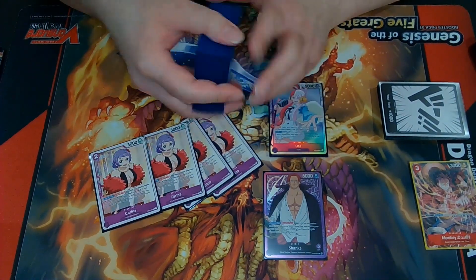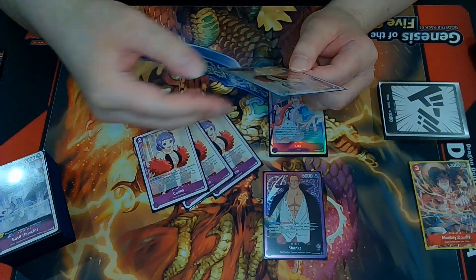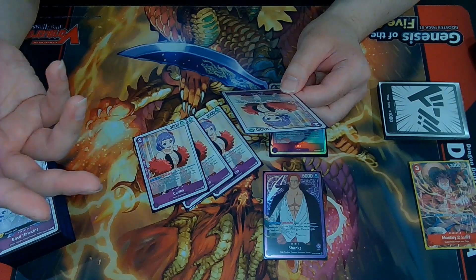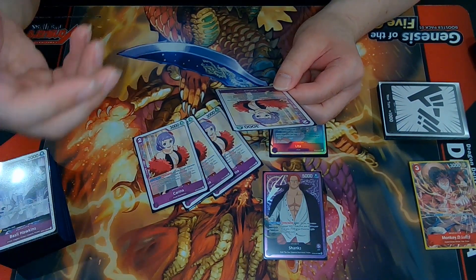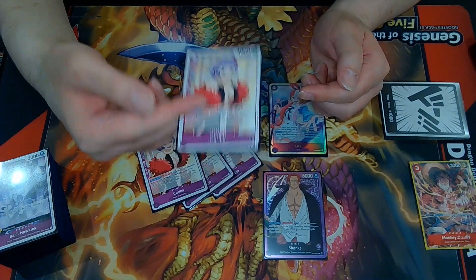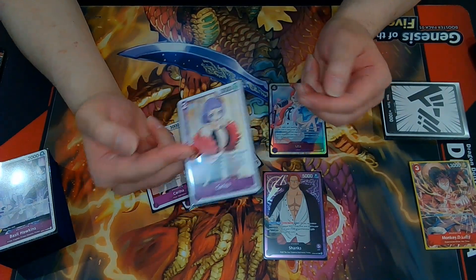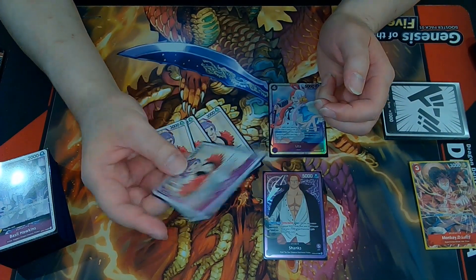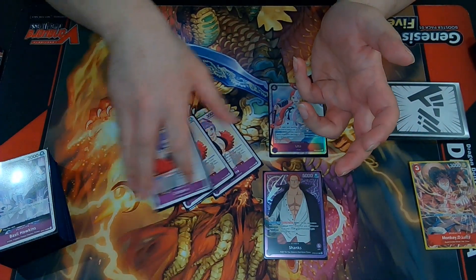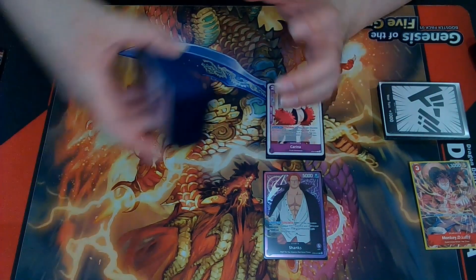I run 4 Karina. Karina is so good — she is very strong. She has a 1k counter, 3,000 power, she's film, and she has an activate main: you may rest this character and trash one film type card from your hand — it doesn't even have to be a character card, you can trash an event card too. If your opponent has more Dawn cards on the field than you, add 2 Dawn cards from your Dawn deck and rest them. She's really good because this deck minus Dawns a lot, so you're always gonna have less than your opponent — she's very consistent in this deck. I rest her, I trash something, I get 2 extra Dawn, and sometimes I need that extra Dawn to hit the magic number to use Shanks' ability.